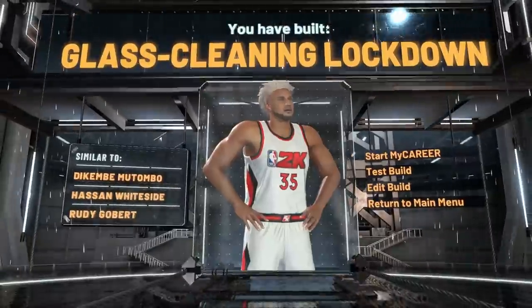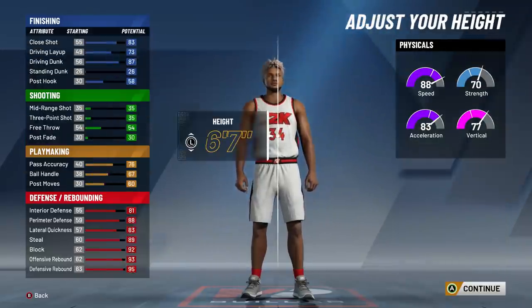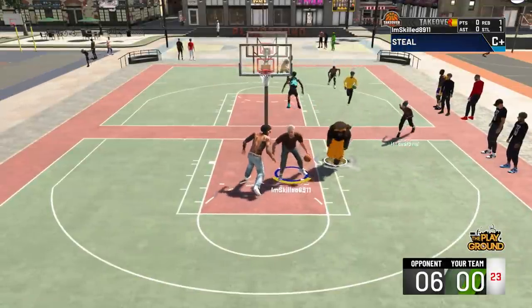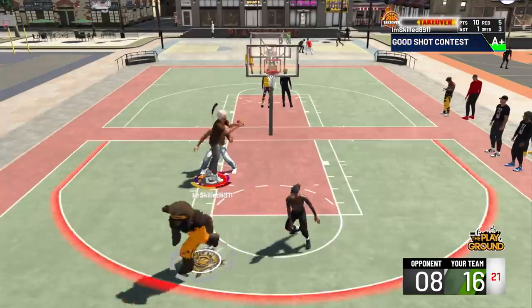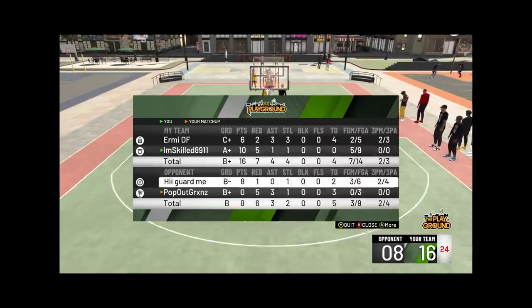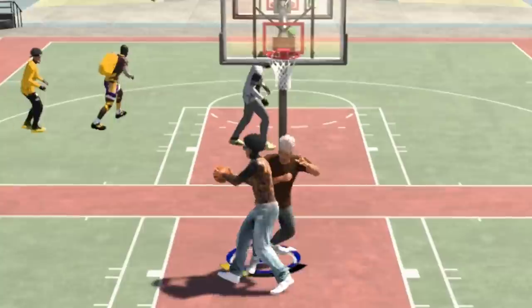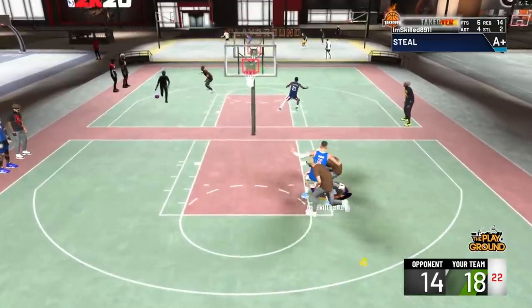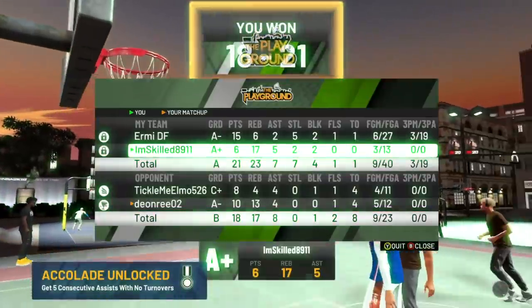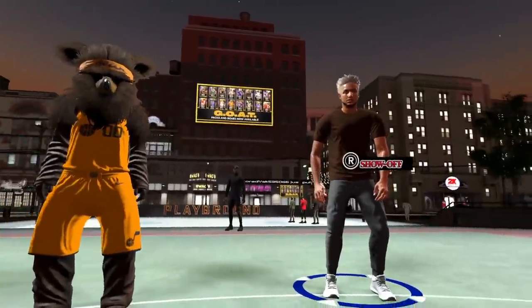Will these builds be able to get stops? Bump animations, blocks, steals — we're about to find out. Max wingspan on both of them. We got rim takeover — that was a good animation right there. Overall it makes you play better defense just having that. I got a steal — let's go! I had 6 rebounds and 17 rebounds total — really just destroyed these dudes. He just racked up a loss.